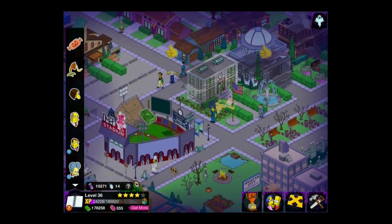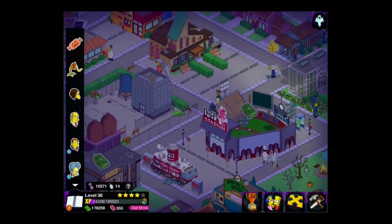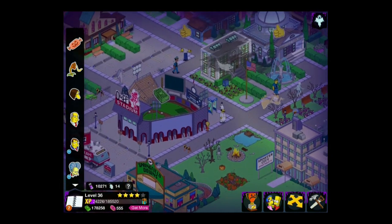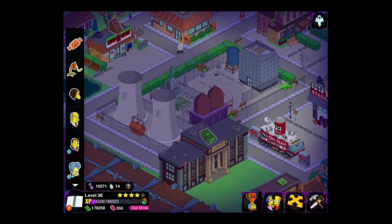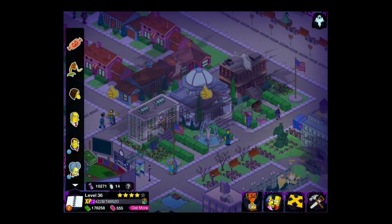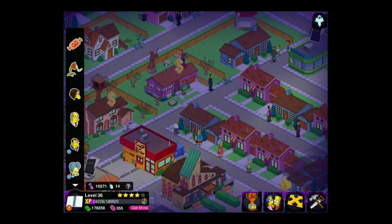Now, see these little gremlins running around my city? That means someone else has put them there. If I leave them, they will get four goo. If I tap on them, then we split it — two each. At the moment I'm over 10,000 so I don't really need them anymore, but if you are still collecting, I suggest you tap on them, because they're still getting goo out of it and you're still getting goo out of it.